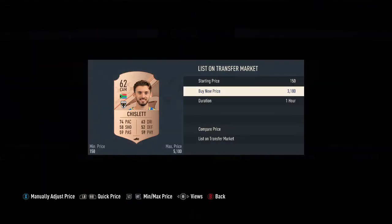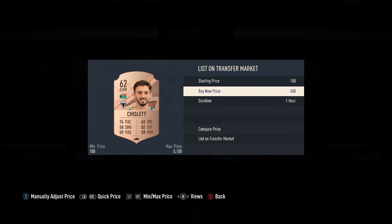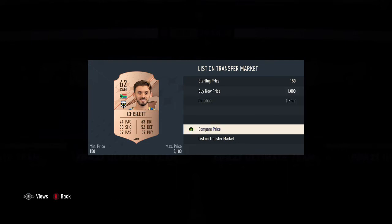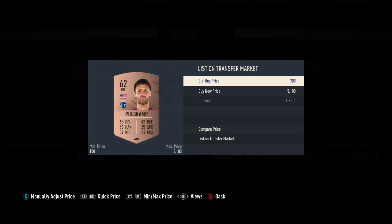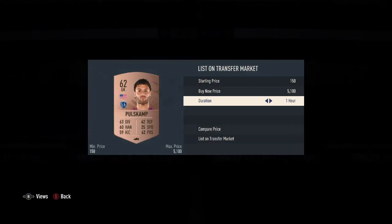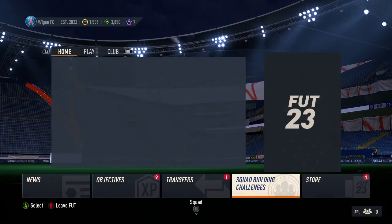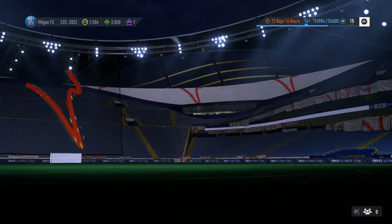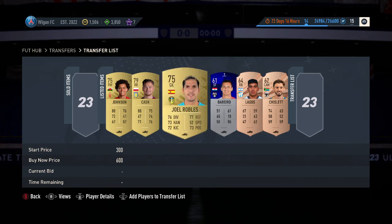This is definitely the best way. Check how much each player goes for. If a card is the only one on the market, list it higher — for example, list it for a thousand. Don't just list it for any price; list it for a good price. If you need to, discard the rest of the players, but this is a great way to make profit.